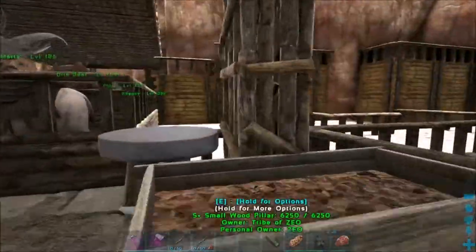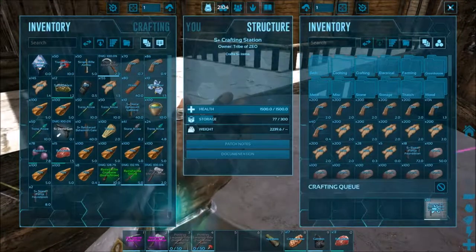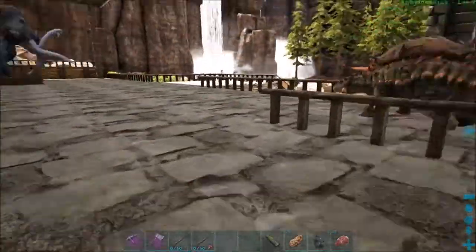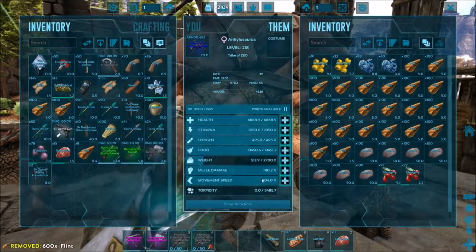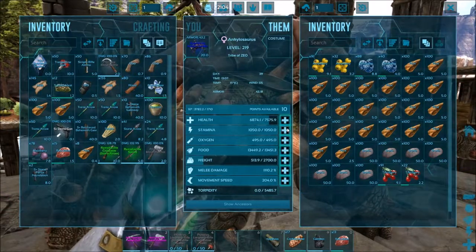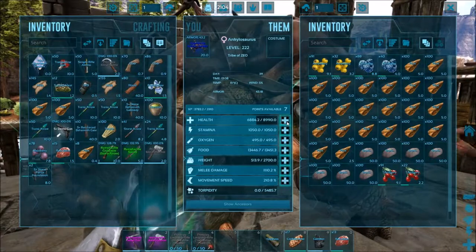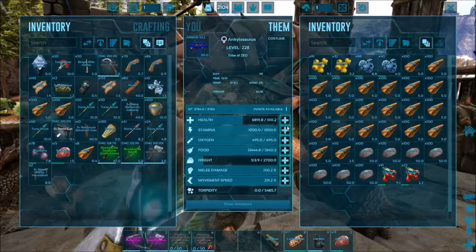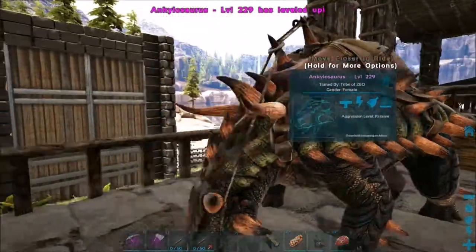I was over here crafting up some items for what I'm hoping to do today. I tried to do this the other day and it did not work. I have a bunch of flint on me — I don't need all your flint — let's go ahead and just unload it onto the anklo here. Oh, you got some levels! We need movement speed, oh we do need health though. Maybe some stamina there because you move super slow, anklo.